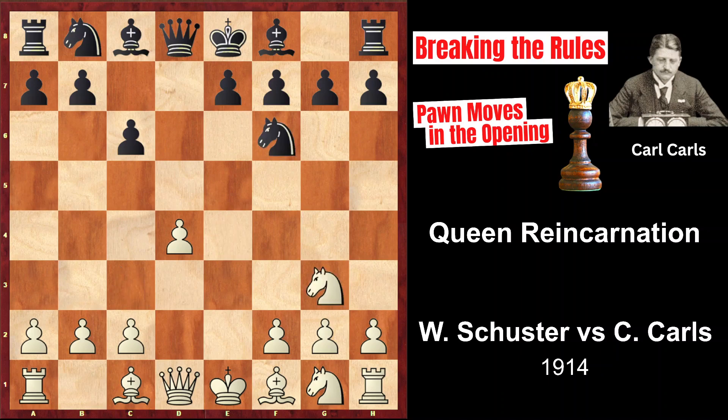Now Black, instead of making natural developing moves immediately, played h5, planning to harass the knight on g3 next move. The knight won't be able to move to the central square e4, as the f6 knight is also controlling that square, and would be forced to go to e2.